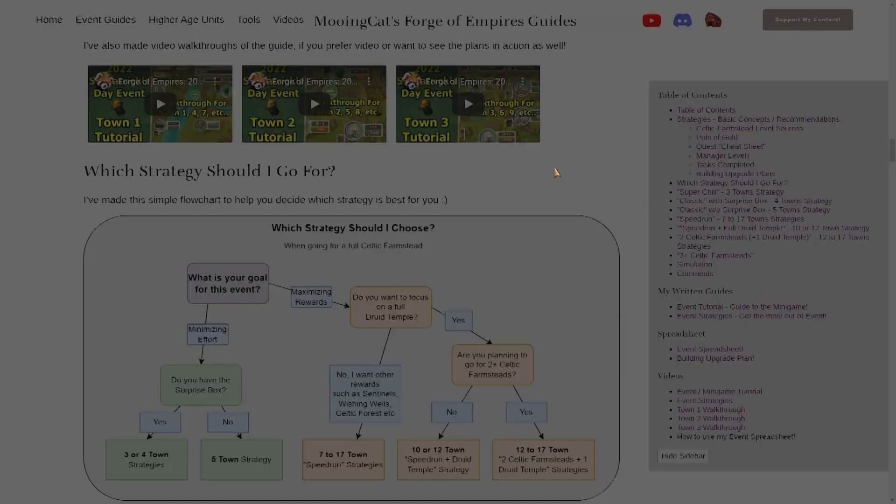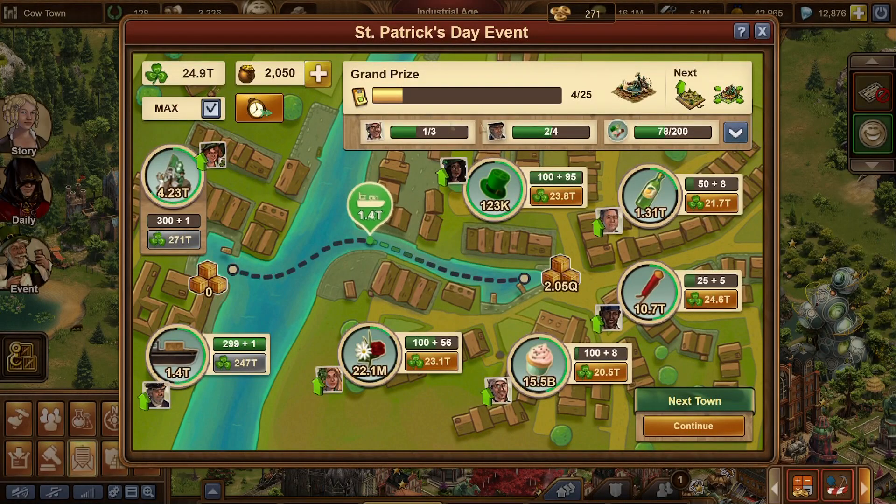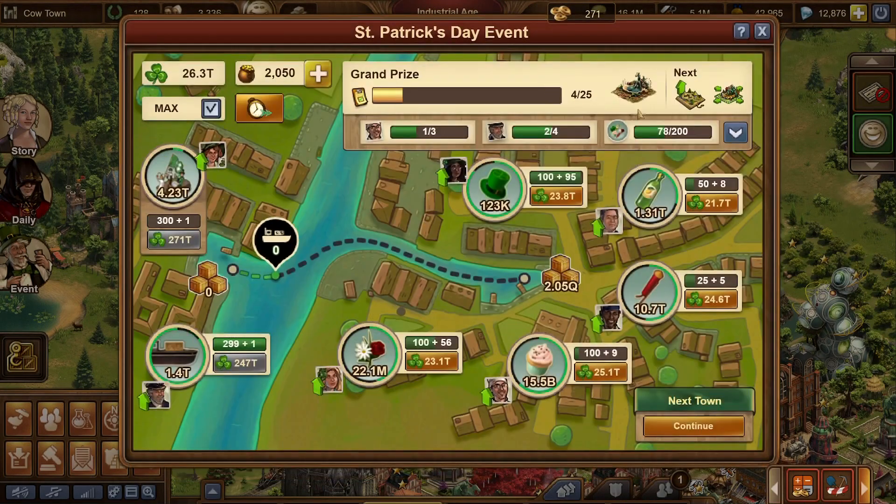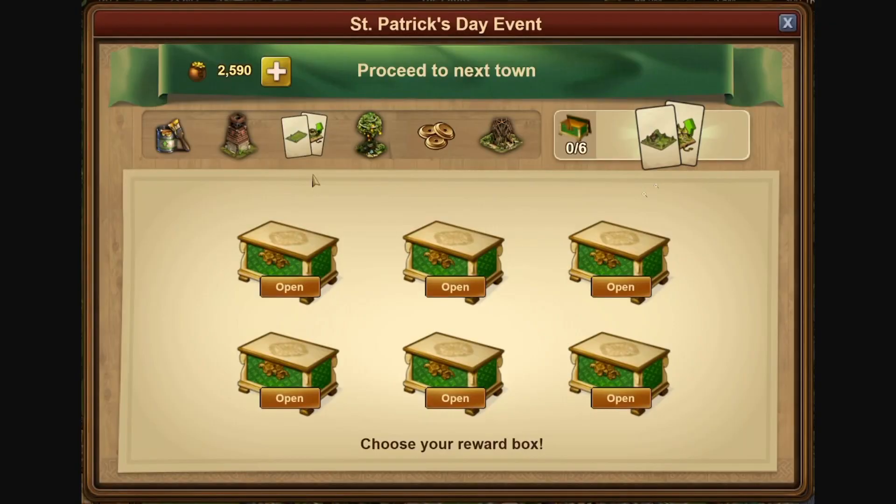But just to quickly summarize: in order to get enough upgrade kits for the main building, the Catholic Farmstead, you can either get upgrade kits from completing grand prizes — for which you need to complete tasks — or you can get these kits from buying six boxes after a town. Those are the two options, and my strategies go over a combination of these ways of playing the event.